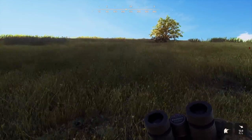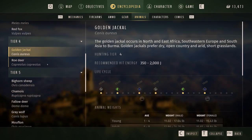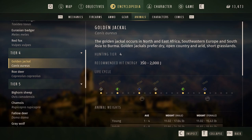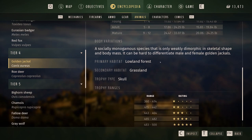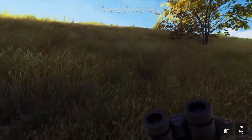Now that that guy's taxied up, let's talk golden jackals. In the encyclopedia they are tier four, so you're probably using .223 or the .30-30 — you need 350 to 2,000 joules to get the full hunt rating. Their life cycle is the same as all the other predators, aging up to 12 years old, coming in at 33 pounds max weight for male and 24.25 pounds max weight for female. Their primary habitat is lowland forest — I found some drink zones but wasn't getting any calls, so we moved into the grasslands. Glad I made that call because we got ourselves a trophy fox — if nothing else we got a five-star today.